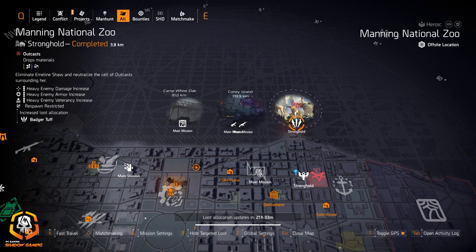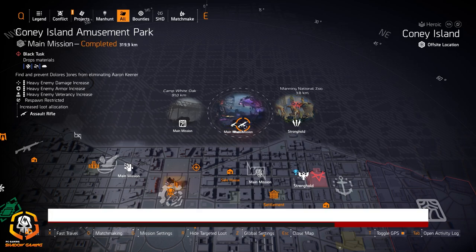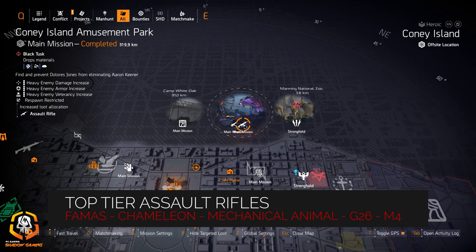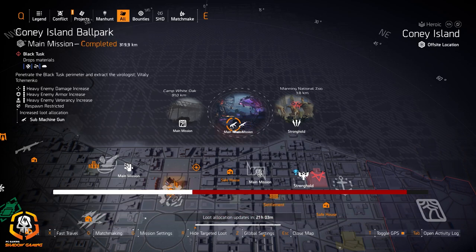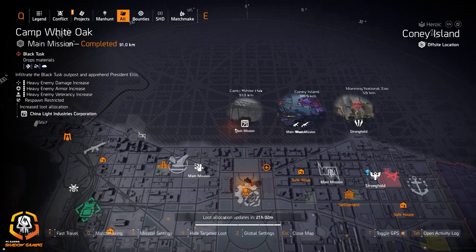Grab it today at Manning National Zoo. Assault rifles at the Amusement Park — if you're looking for the Chameleon or a good top-tier assault rifle, grab that there. For submachine guns, if you're looking for Lady Death or refarming the Chatterbox, you can also get the Safety Distance with Perfect Outsider, or top-tier stuff like the Vector variants. That's about it for the north side.